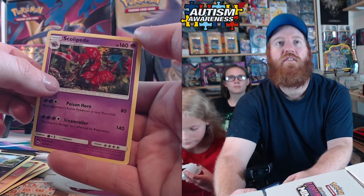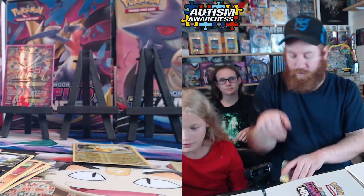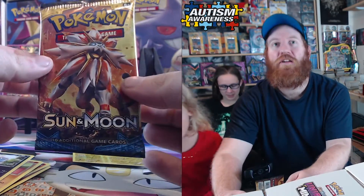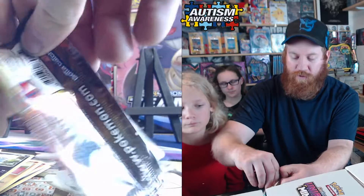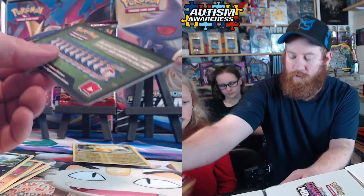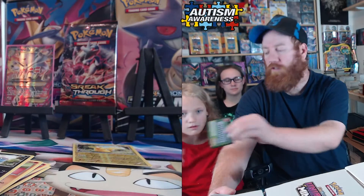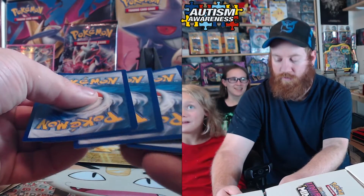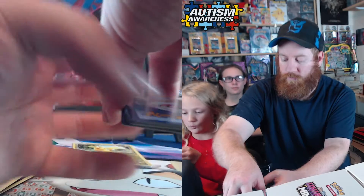A non-holo Skorupi — still pretty cool. Sun and Moon base — oh yeah, oh yeah! You can open that one at the end. Code card — we got some distance energy, water, grass.